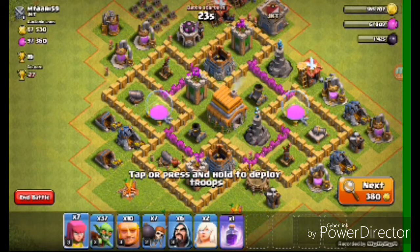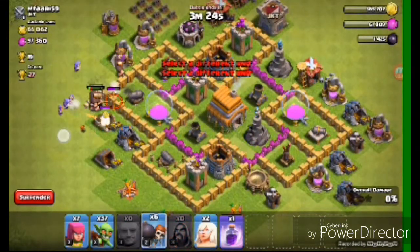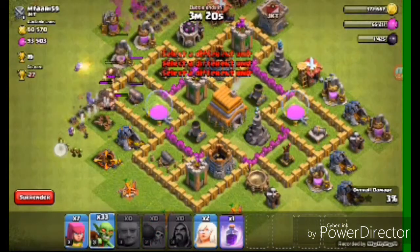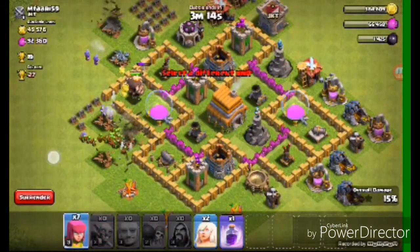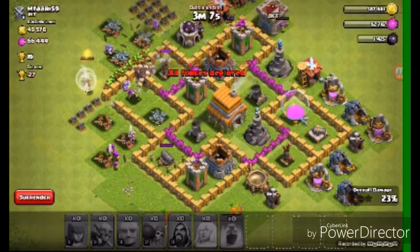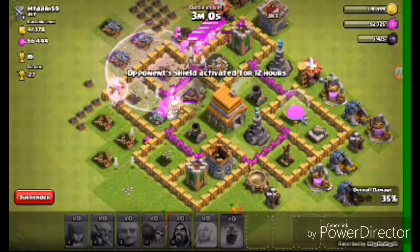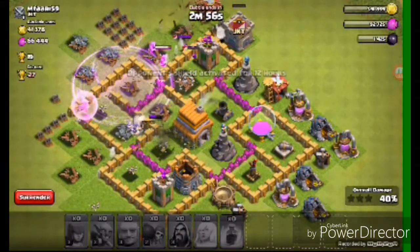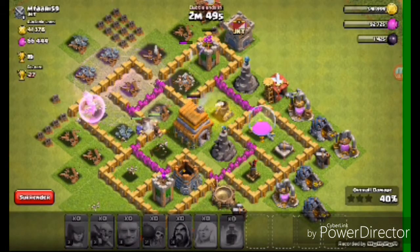I might attack this one because it has a good amount of gold and elixir, so yeah let's go for it. Put our Giants there, then plant down our Wizards, then our Wall Breakers, then our Goblins — because they'll just go for all that gold. Then we plant down our Archers and our two Healers.